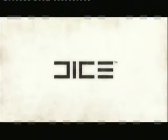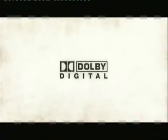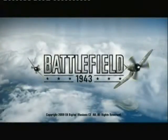Welcome to the Battlefield 1943 Easter Egg Walkthrough. I'm just going to be showing you the Easter eggs that are hidden on the three main islands, not on Coral Sea, because there isn't one there as far as I know. So I'm just going to kick things off with Wake Island.